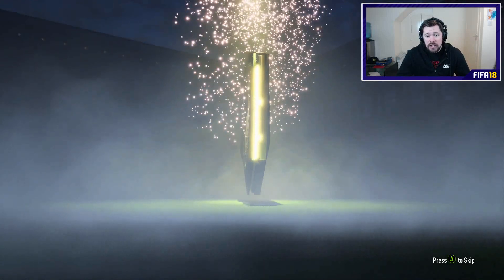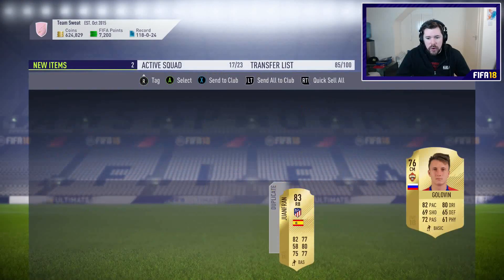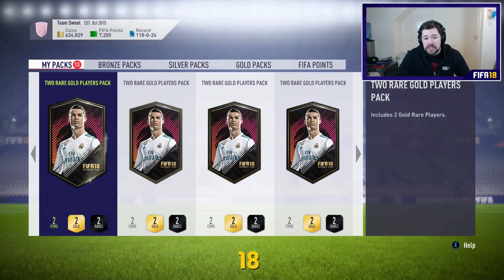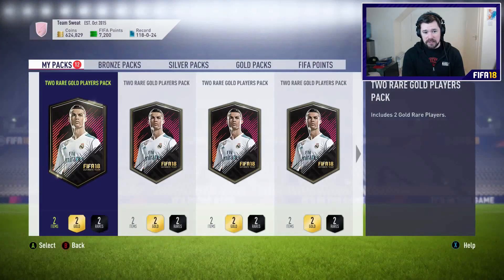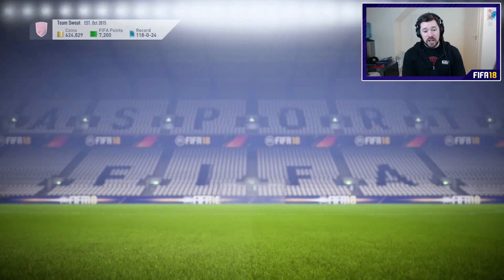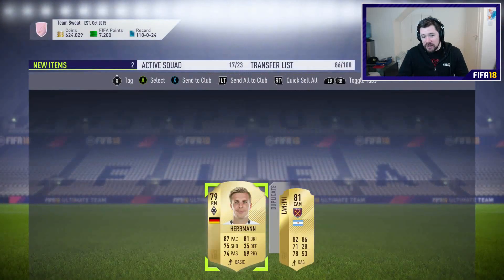Our next board — Spanish again, right back — it's going to be Juanfran. So Juanfran can go into the club. I have a feeling he's already untradeable, but he's not — he was tradeable, that's perfect. 13 to go, unlucky for some. Let's see if it's lucky for us — no. Nothing out of 13. 12 remain. This has been a relatively quick session of opening two-player packs due to the fact that we've got nothing. No walkouts, no informs, no team of the group stage. Kyle Walker is the pick of the bunch. This is number 40 on the video, but number 90 since team of the group stage came into packs, and we still don't have one. That's crazy.